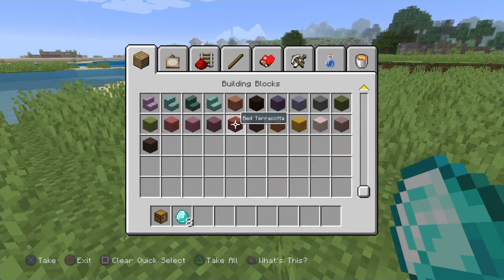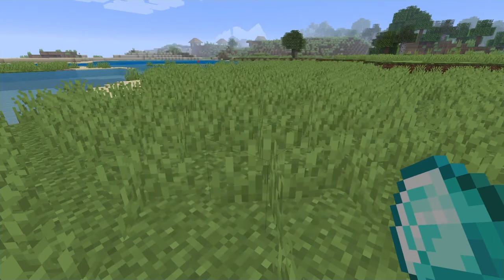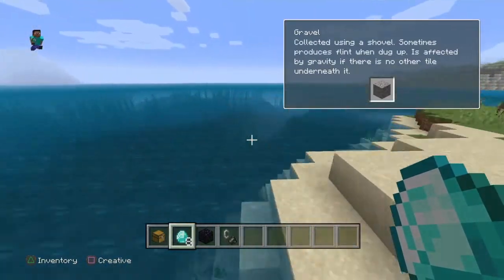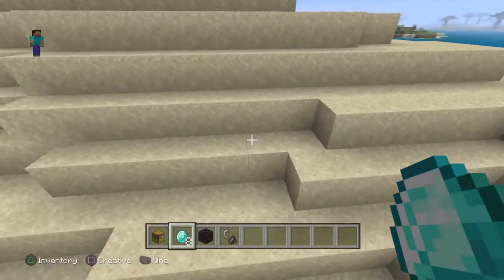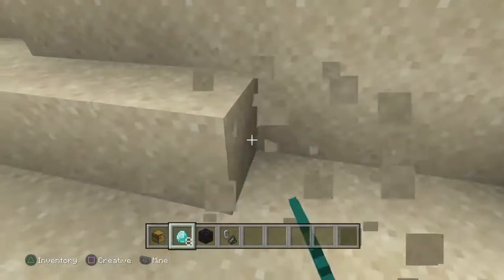After that you have to have a nether portal, okay. And what you do is make sure that you go out into the water, somewhere like right here — this is perfect.